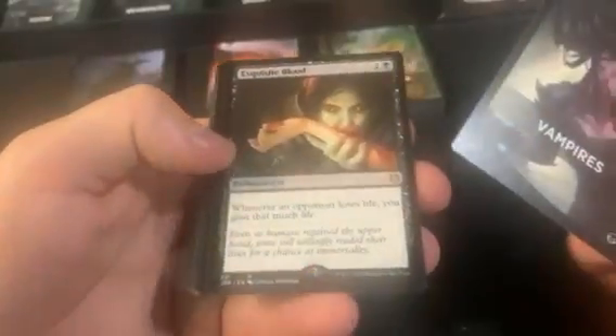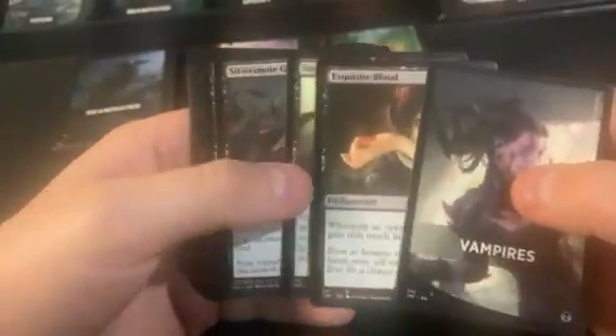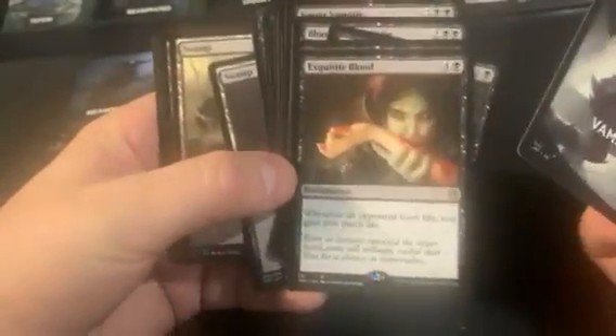This is the last pack, and it's Vampires. This run so far has been pretty rough — oh, and Exquisite Blood just as I was saying that! So that's probably close to even on this one. Not even close overall, but we do get an Exquisite Blood.